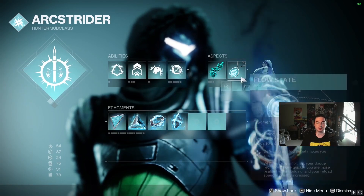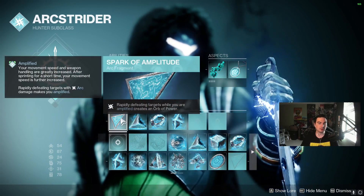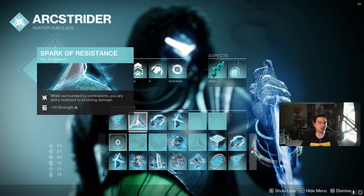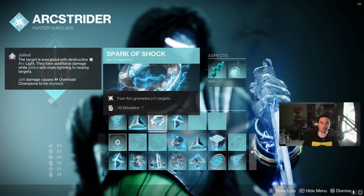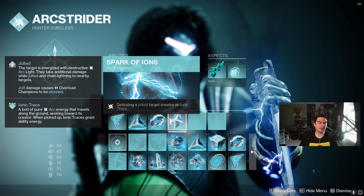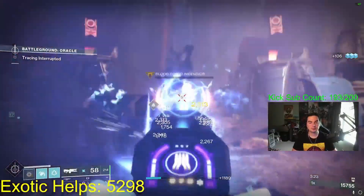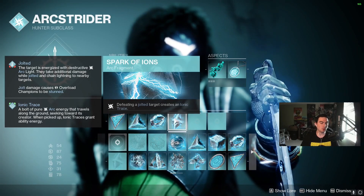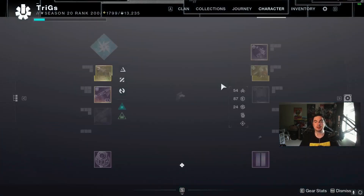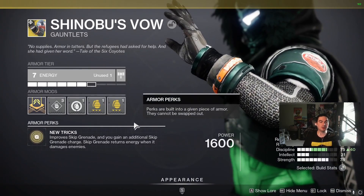For fragments, we're using Spark of Amplitude — rapidly defeating targets while amplified will create an orb of power, so once we get amplified thanks to Flow State we'll be making orbs of power. We're also using Spark of Resistance, which makes us more resistant to incoming damage while surrounded by combatants. Our grenades will jolt targets. An ionic trace is arc energy on the ground that travels toward you and gives you ability energy — another way to get our abilities back.